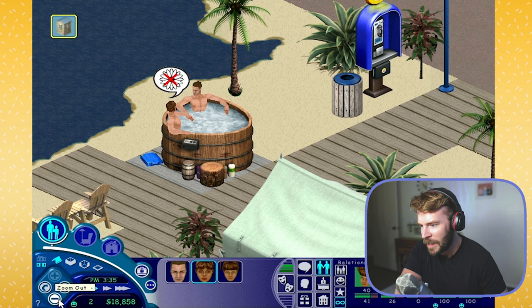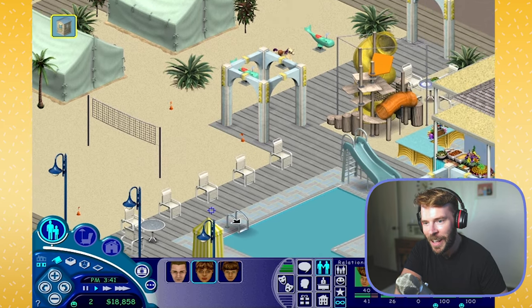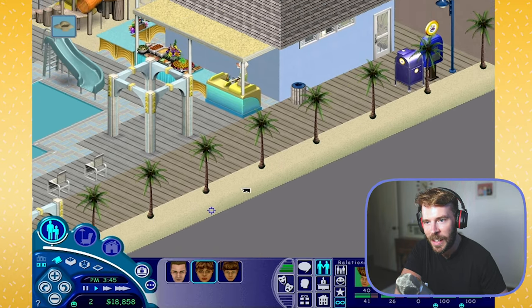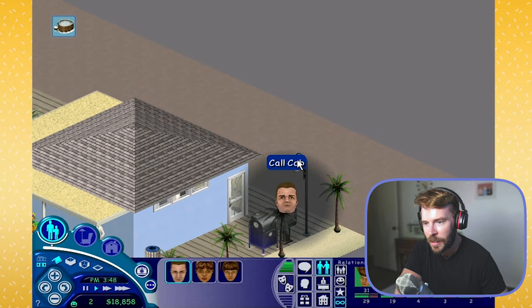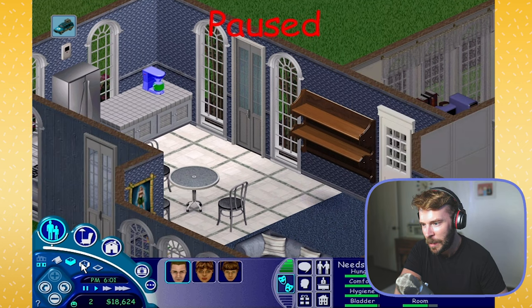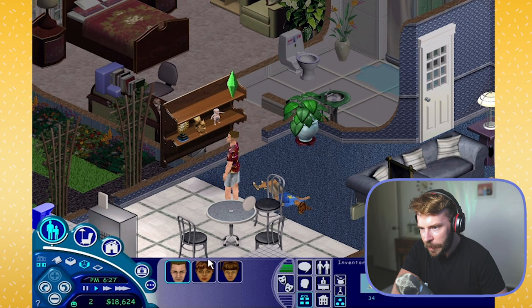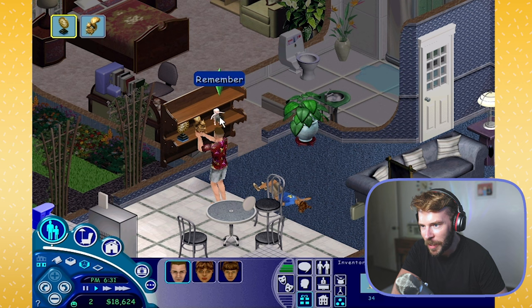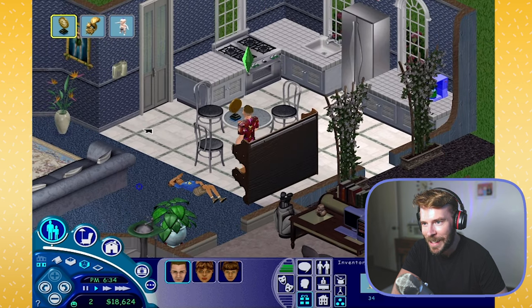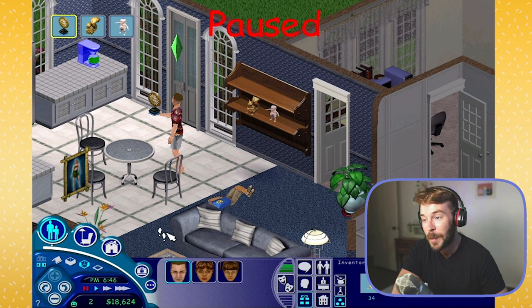Looks like Martin is making a friend in the jacuzzi. All in all, I would say this has been a pretty successful and fun family vacation. The last thing we need to do is send the Holiday Family back home and check out all the cool gifts and souvenirs they got. I'll get a little display shelf so everyone can proudly display their items in the main part of the home. If I remember correctly, they can click on these items and reminisce about the time they had on vacation. This is a really fun expansion pack - it's been a really long time since I've played Vacation in the original Sims 1 game. Definitely still fun and definitely still worth playing 20 years later.